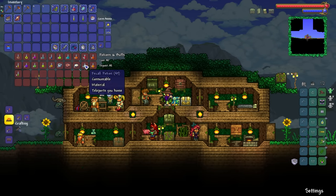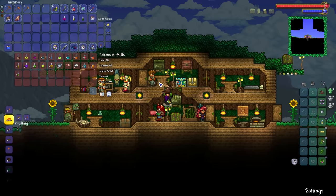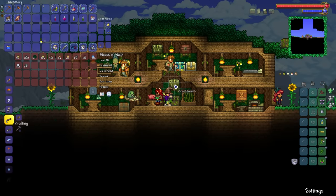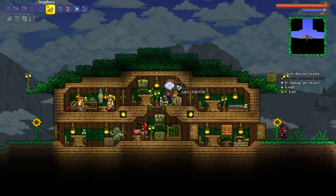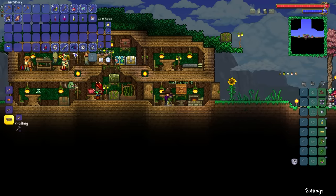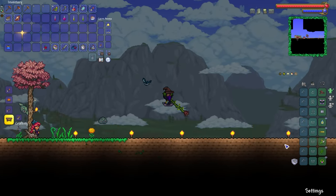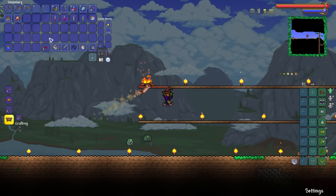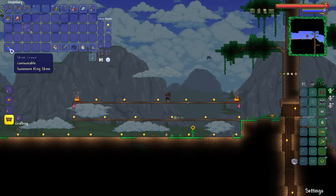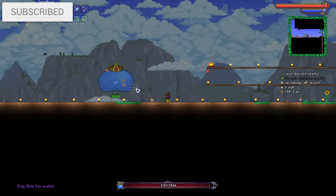We've got Ironskin and Swiftness potions. I'll take a Heartreach Potion just in case, and I want to save the Thorns Potion for a higher-end boss. We do have heart crystals — brilliant. There are three sources of health regen: campfire, heart lantern, and the regen potion. All right, we're going to buff up and do this thing. King Slimo — it is Slime Wars time!